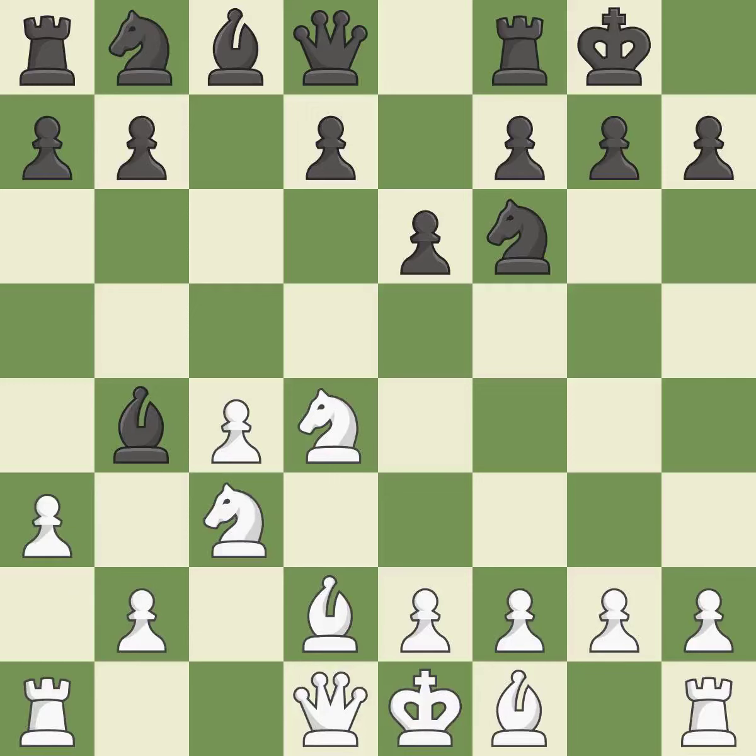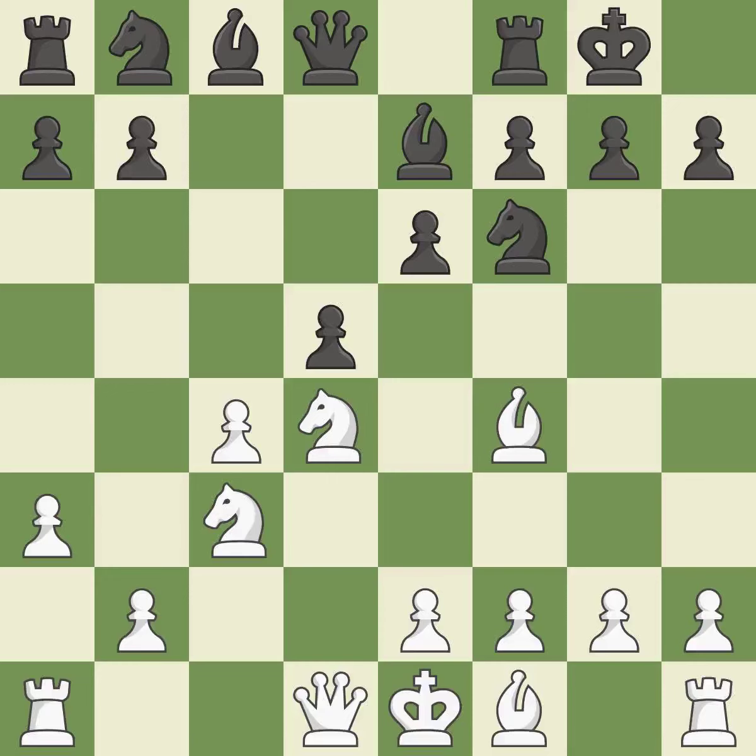A pawn kicks the opposing bishop, forcing it to move or risk being captured. The bishop is now on a square that is more secure — ideal. As a result, the bishop may now control more squares because it is in a better position. The bishop is prepared to develop into a functional square.